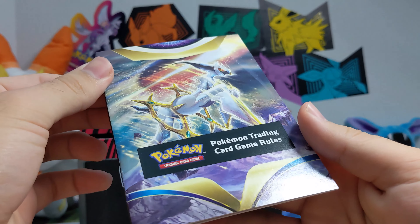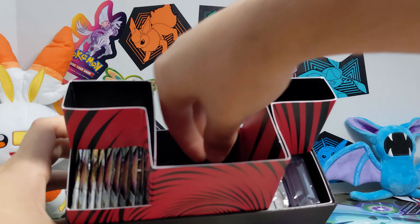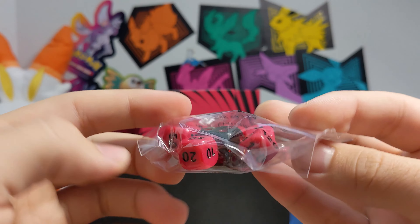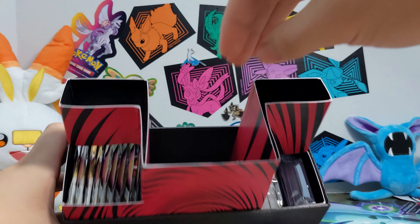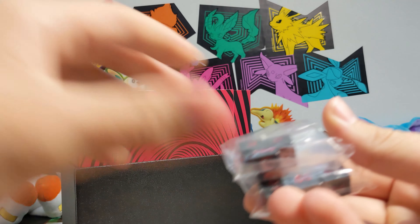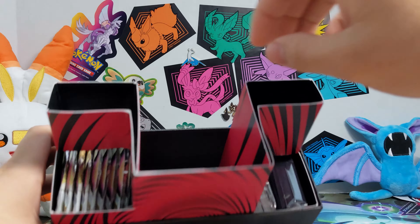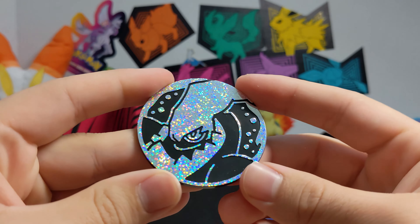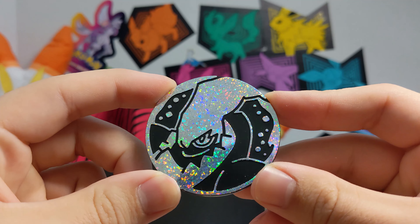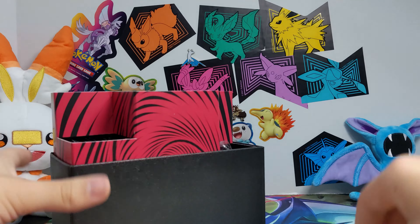Inside we have another card game rulebook, a V-Star badge, some damage markers, and dice that look all special and shiny. There are also more dice in here — actually these are the damage markers — and a huge coin. I like the coin, it looks cool, look at that sparkle. This is probably one of the nicest-looking elite trainer boxes I've seen.